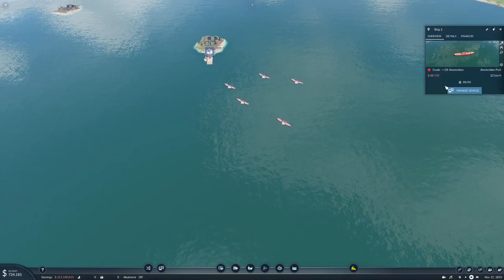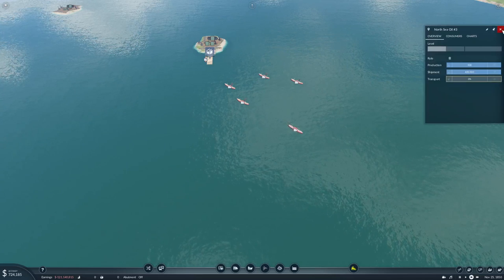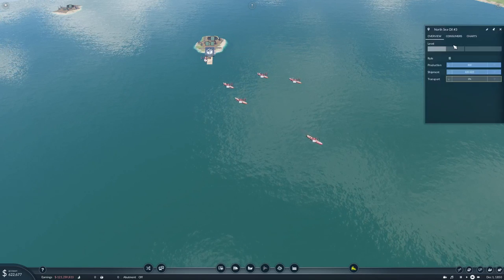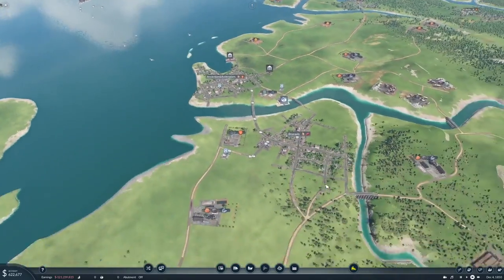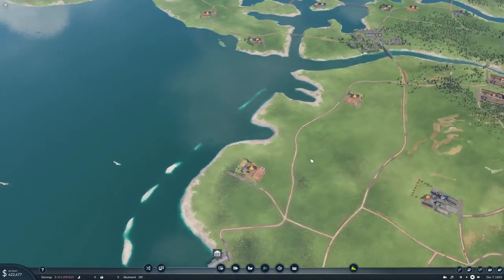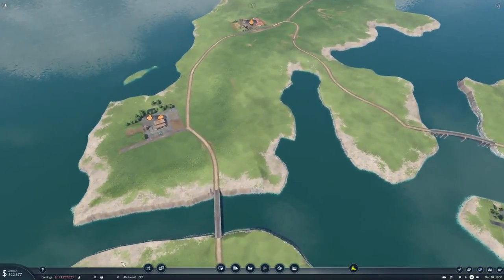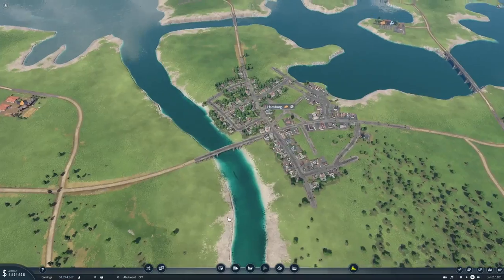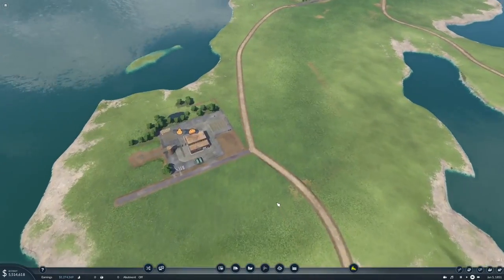We have a ship full of oil here, producing at 400 of 400, so it's going to level up soon. Let's borrow some more money. Our earnings look really bad right now but that's simply from the cost of setting up the map initially — he spent quite a bit there.